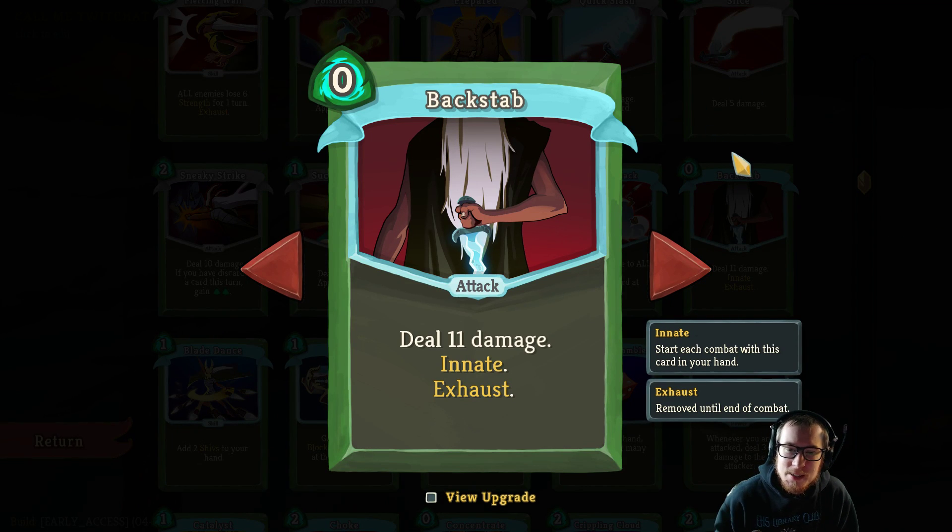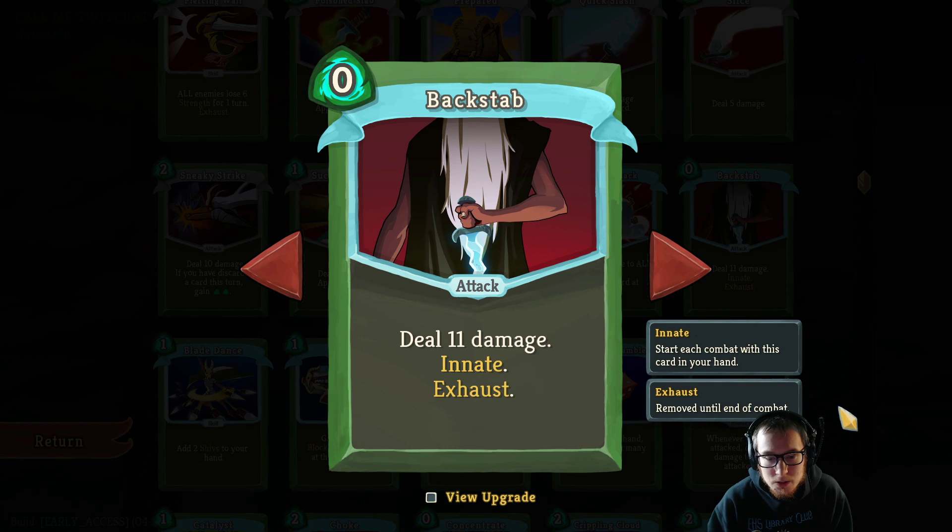Hey guys, JonRibs here coming at you with another Spireside Chat. Today I want to talk about Backstab. Backstab is an uncommon for Silent, costs zero energy. It's innate, which means it starts each combat in your hand, and it exhausts. So when you play it, it's gone for the rest of the fight, and all it does is deal 11 damage.